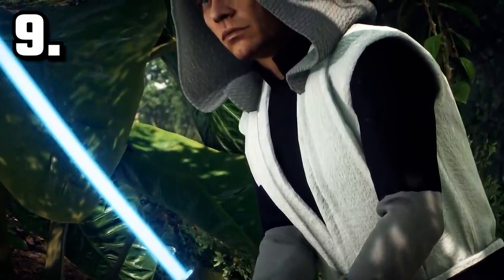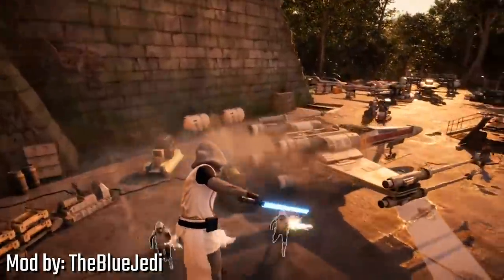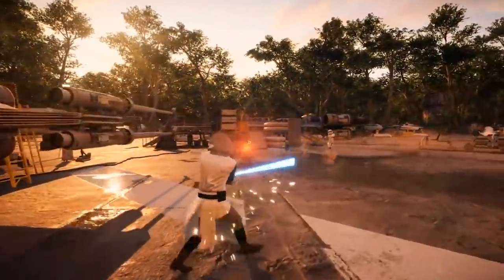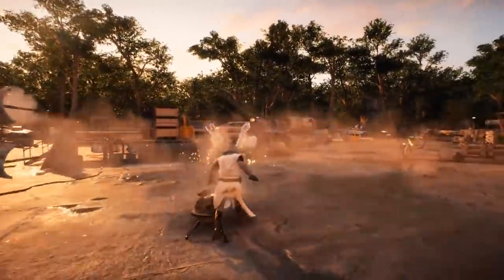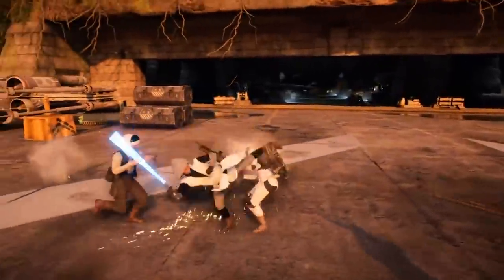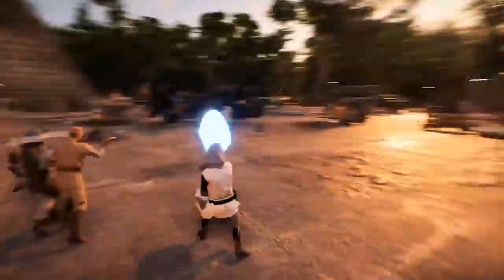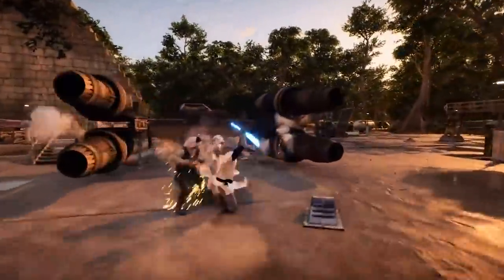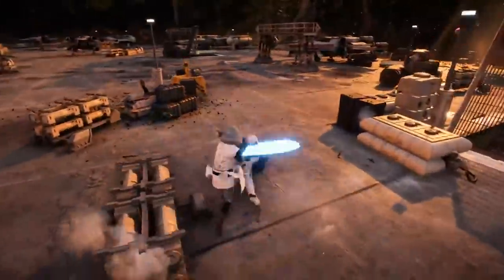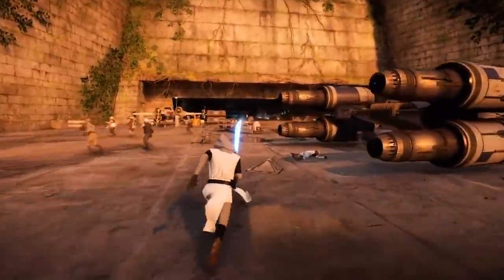9th place goes to the light side Starkiller mod created by the Blue Jedi. This mod replaces Luke Skywalker and is inspired by Galen Marek when he rejects his identity as Starkiller and returns to the light. Like the previous mod, this one also keeps all of Luke's regular abilities, and even though these are Starkiller's Jedi robes it kind of just feels like Luke running around in a different outfit. His lightsaber isn't upside down, so it doesn't really play like Starkiller, but it's still a cool cosmetic mod.